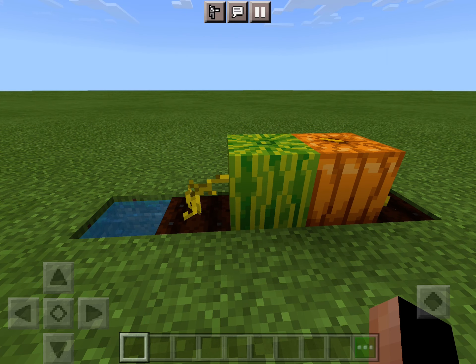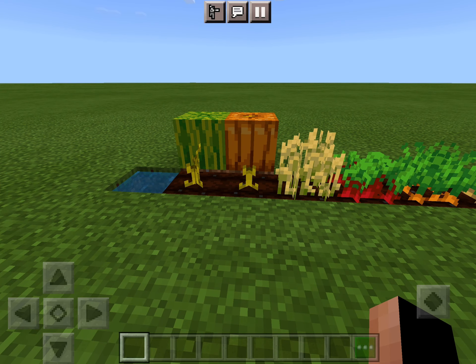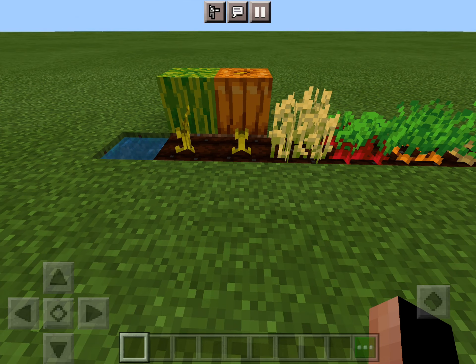Sweet berries are pretty useless. You find these in forests and you only use them to tame foxes — they are a really bad food source. These are all the plants you can grow on this kind of dirt: pumpkins, melons, wheat, beetroot, carrot, and potatoes.